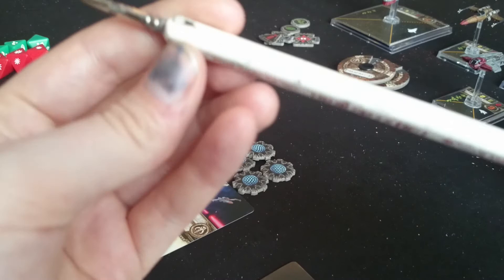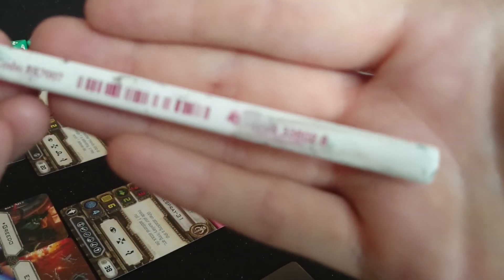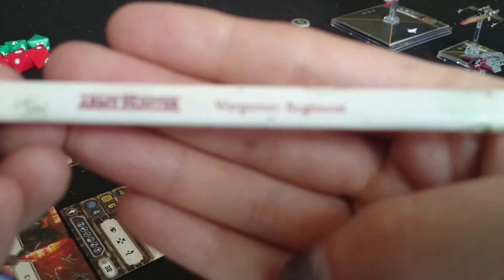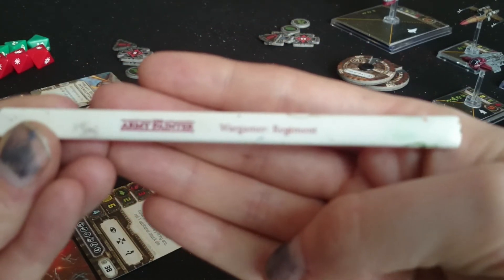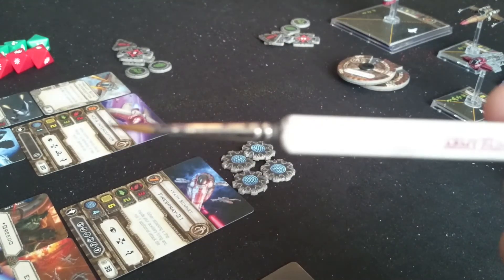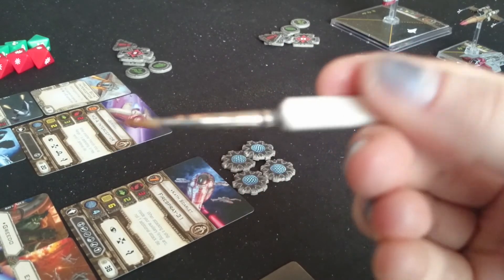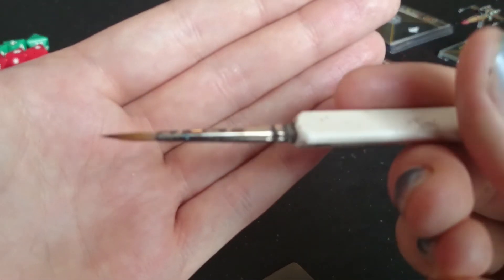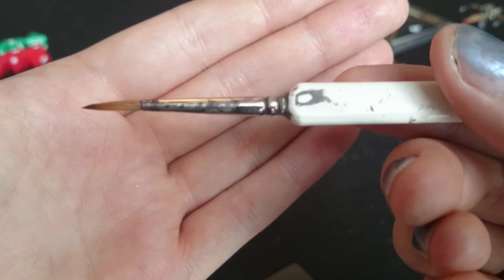For everything I'm using an Army Painter brush - there's the product code if you need it. Army Painter do a range of brushes, sprays, and dips for your painting. It's got a really nice shape to hold and it keeps its point very well - I think they're synthetic bristles. They do dry brushes, smaller brushes, and detail brushes. It doesn't say what size this is, but if you want to pick one up, there's the product code for it.